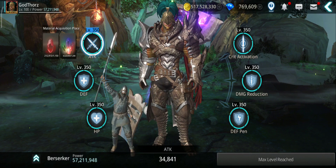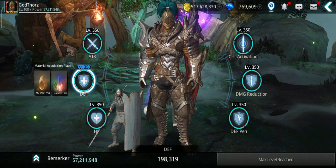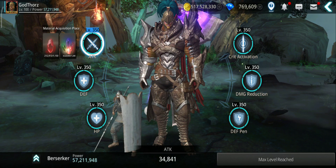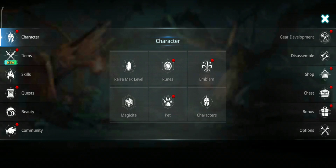Don't forget to raise the essence level to max 350 — that will give you another 34,841 attack, plus the other stats. Soon we'll get higher levels with the class awakening; I'm curious what the next level will be and how much attack it gives.